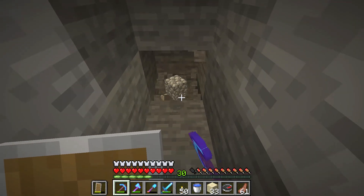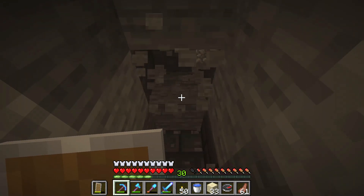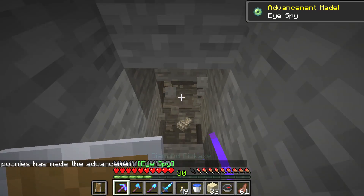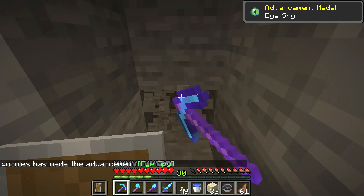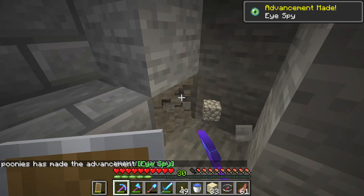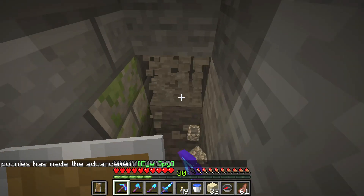To get the Eye Spy advancement, all you have to do is find the stronghold by using an Eye of Ender and enter the stronghold for the first time. Here I'm not even inside the stronghold, but because I touched one of the blocks it gave me the Eye Spy advancement.